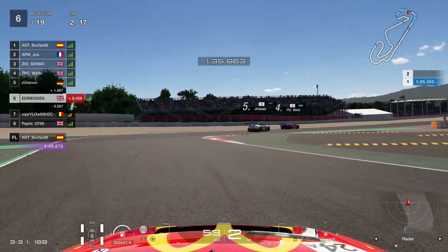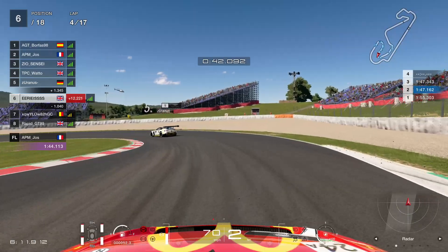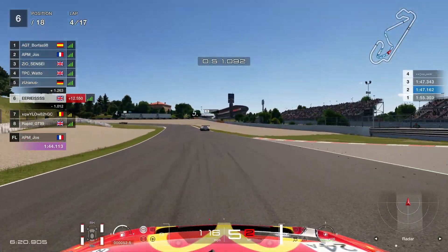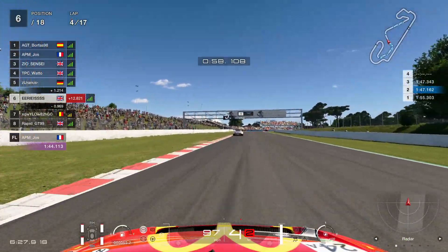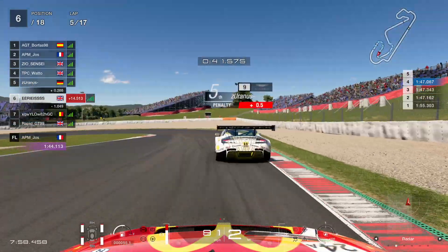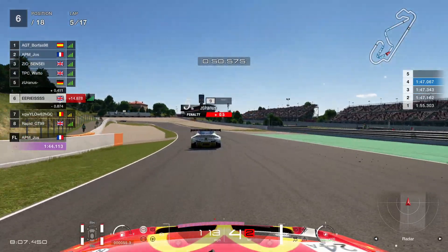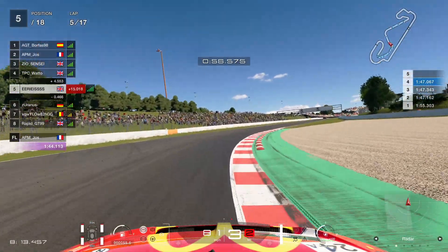Over the next couple of laps I get my head down and pull a bit of a gap. The German up ahead goes wide out of turn five — dirty tyres — then wide again at the next corner. The game considers that a cut so he gets a penalty. On the very next lap we catch up and patiently wait behind him for his inevitable penalty. He doesn't get the chance to go through the gate though as he dips onto the grass, goes wide, and we're up the inside and into fifth place.